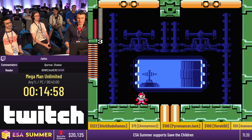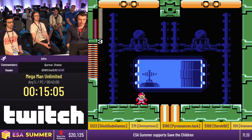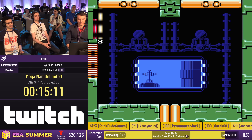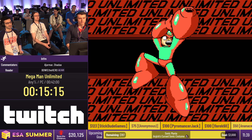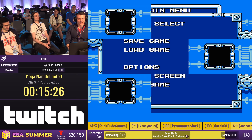Very nice — thank you, thank you. The interesting thing about that boss is that BT was using Jetman's sub-weapon, holding down the shoot button to target an enemy close to Mega Man, and then upon releasing the button the missile homes onto the enemy.